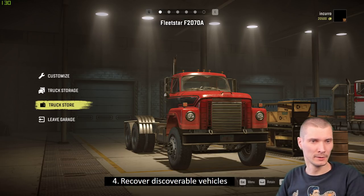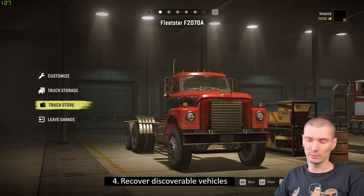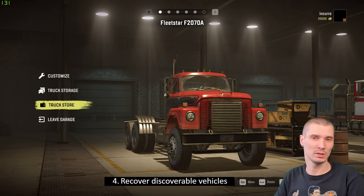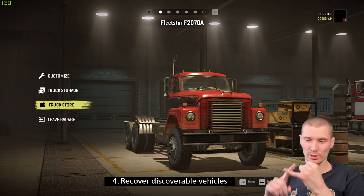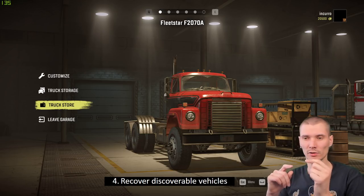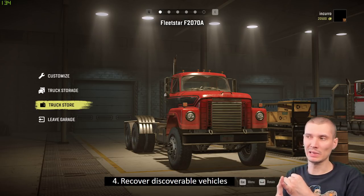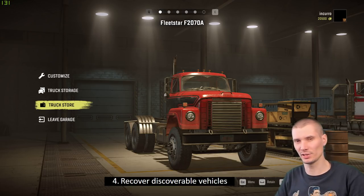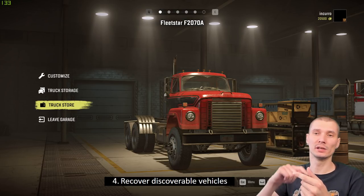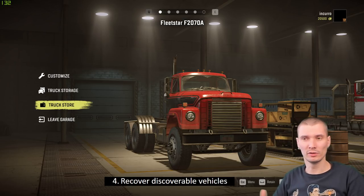Tip number four: recover discoverable vehicles. There are cars you need to drive near to discover — the game says 'it's your car now.' Most of these cars are without fuel, broken, no engine — all the problems. But you don't need to fix them; you can just change the car and recover it to have it fully repaired. Note: if there's a quest that says 'fix a car' as a reward condition, that's different — you do need to fix it. But for discovery-only vehicles, don't waste materials.